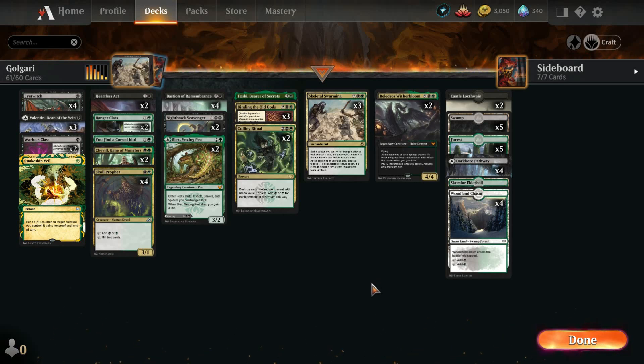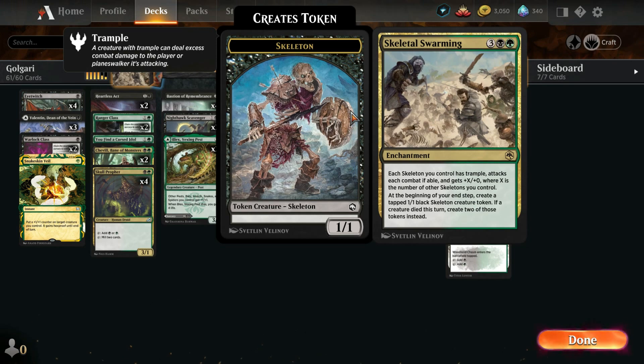What's up everyone, it's AgwarTheMad, and today we're playing a Golgari deck in Standard. This deck is actually built around Skeletal Swarming.